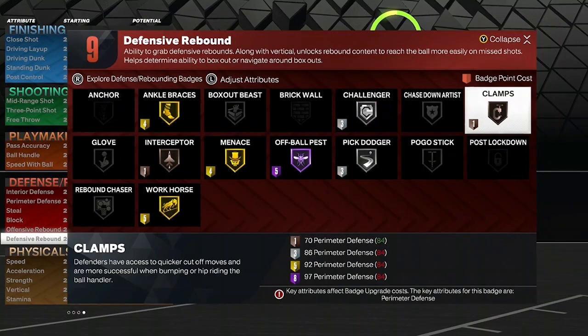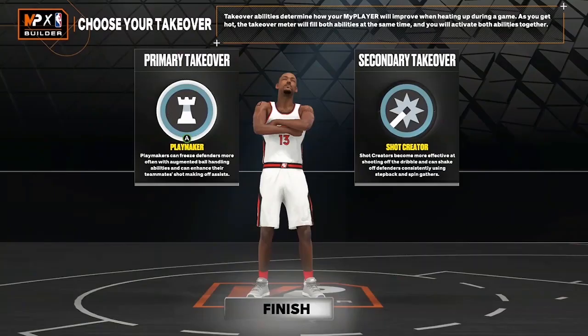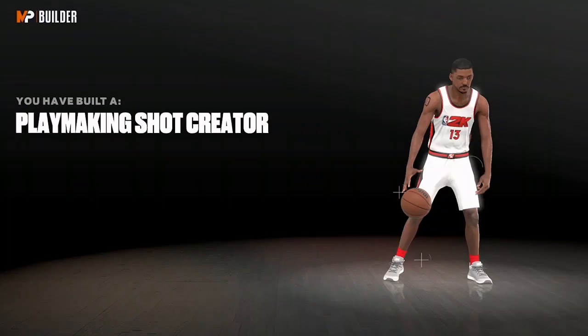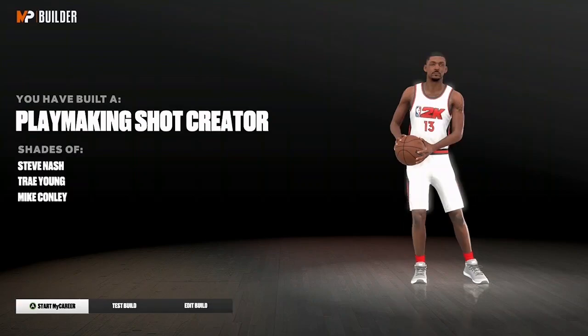Moving on to the takeovers. Since it's Steve Nash, I'm going to go with Playmaking and then Shot Creator as well. You guys can mix and match if you want to — that's up to you. That's just how I'm going to go with it right now. Playmaking Shot Creator, also known as the Play Shot — shades of Steve Nash, Trae Young, and Mike Conley.